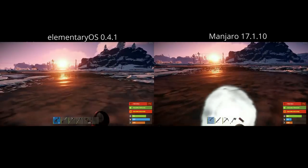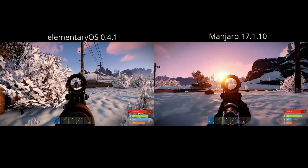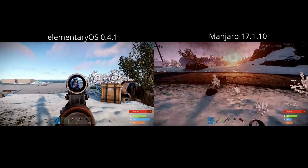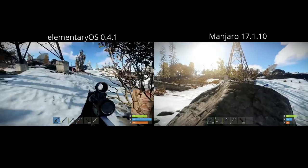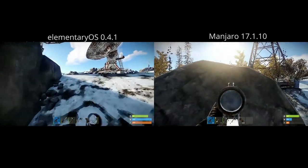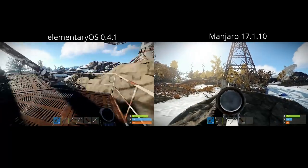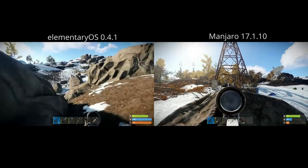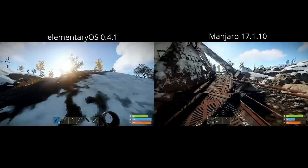The last game we're looking at is Rust. I didn't put together a graph for the FPS average because this is a pretty unscientific video and pretty much all the data is anecdotes and opinions. As far as Rust goes, Manjaro had a high of 39 and a low of 26. Elementary had a high of 43 and a low of 29, so elementary actually came out ahead despite having an older driver.